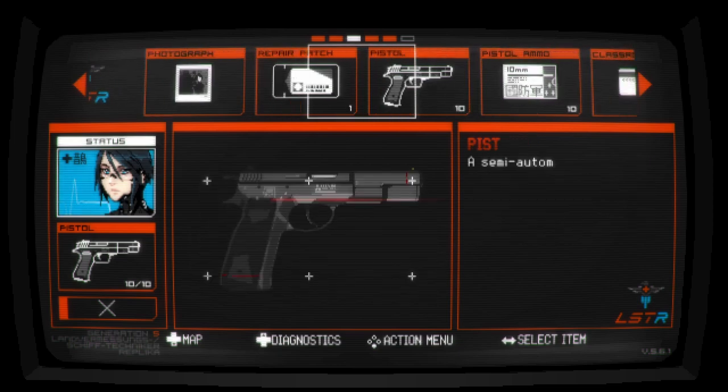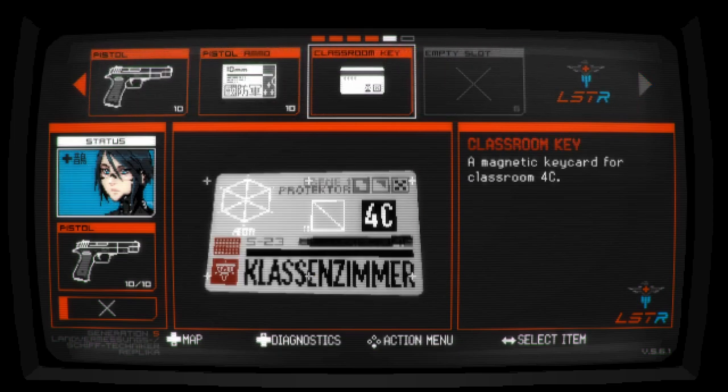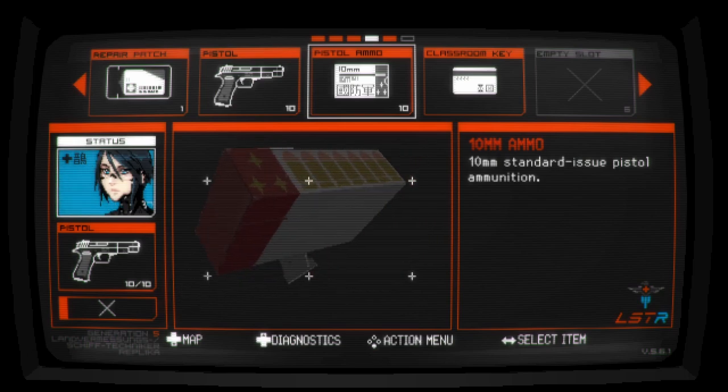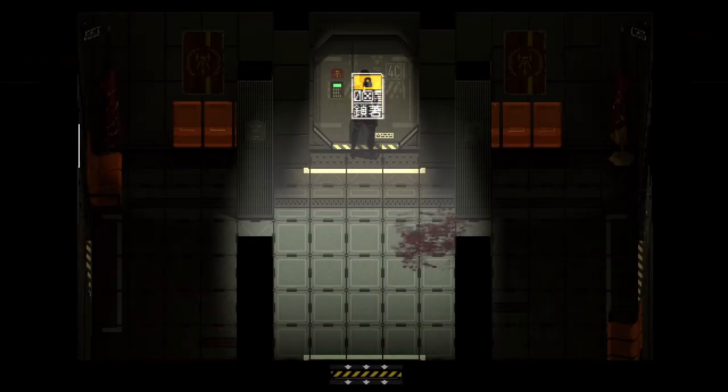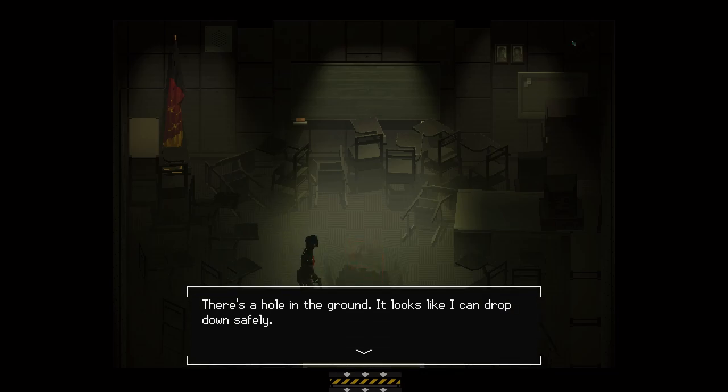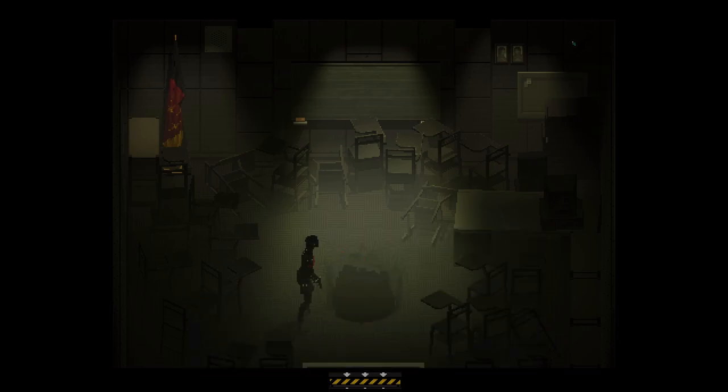This inventory system is brutal — from what I understand it's one of the things people really didn't like about the game. Couple that with the fact that there's a long wait between item rooms. Anyway, there's a nice big hole in the floor here — there's a hole in the ground, looks like I can drop down safely. Drop down the hole — yeah sure, what's the worst that could happen?